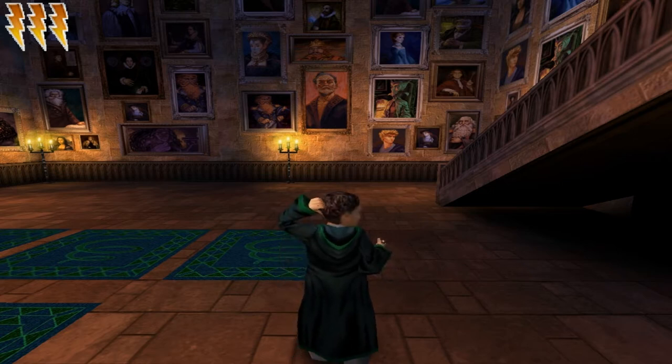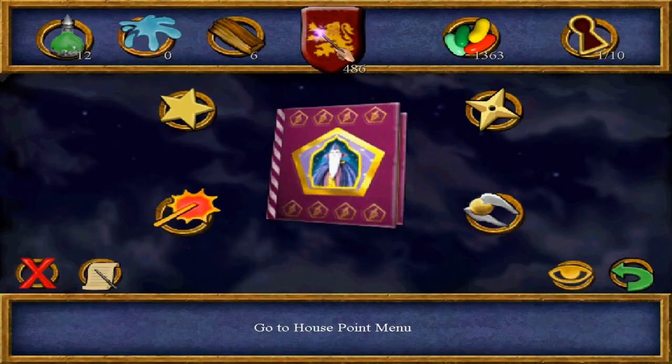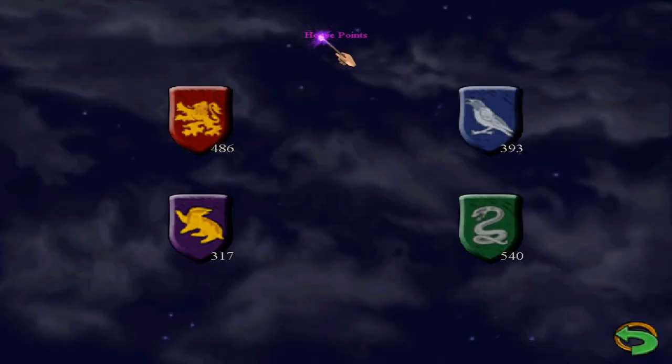Second, about what I said last time about deducting the house points of Slytherin — if we go to the menu and go to our points, you can see that Gryffindor has 486 points and Slytherin now has 540. This is what I showed you last time: Slytherin is now in the lead. This may mean that we might not be able to recover, and it might actually expand the difference between the number one and number two spots.